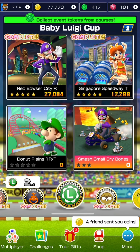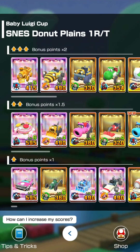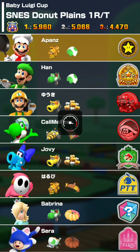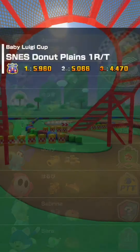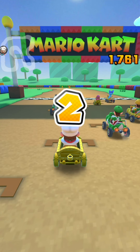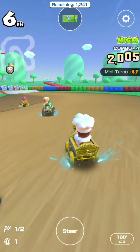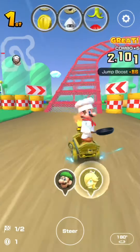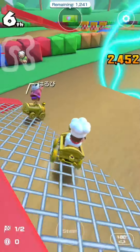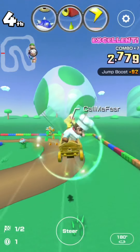Now moving on to Donut Plains 1RT. I want to use Chef Mario level three; we have the Gold Train level five as well as the level five Egg Shell Glider. Let's jump straight into the race. I could have been easily in a banana frenzy but I got wrecked by that Painter Luigi and his mega mushroom, then onto the gliding session.